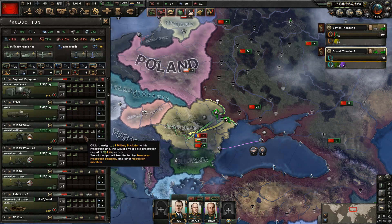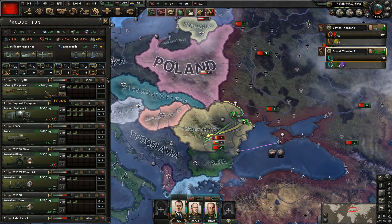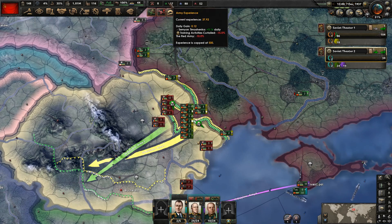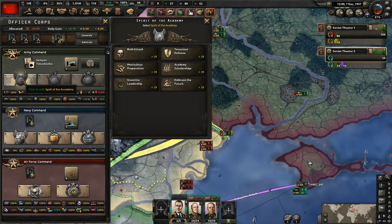The problem is the lack of factories. We're definitely lacking factories and we need to get this infantry equipment problem solved. We're probably going to want to go up to like 18 factories into infantry equipment — we really need to start pumping factories into that. I'm not happy with the speed we've been building that. So the last thing we need to do is spend that army experience — we're going to get the first bonus in the army section, the army command, and that is the spirit of the academy.